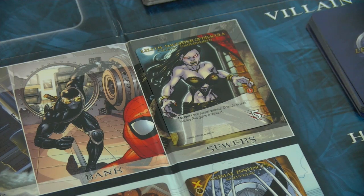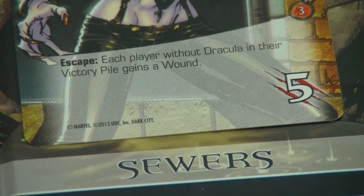Let's reveal our first villain into the sewers — this is Lilith, Daughter of Dracula. She has a strength of five and an escape effect: each player without Dracula in their victory pile gains a wound. That's definitely something we have to take care of, but I think it's not unbeatable.